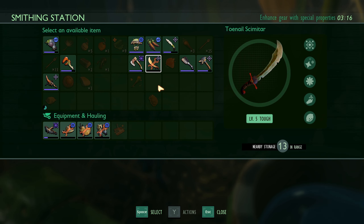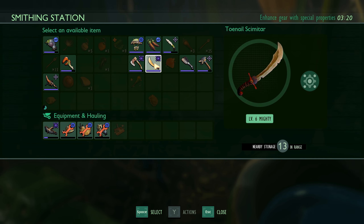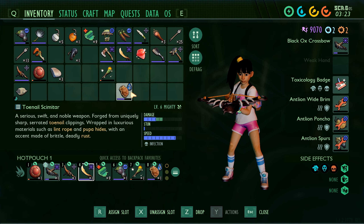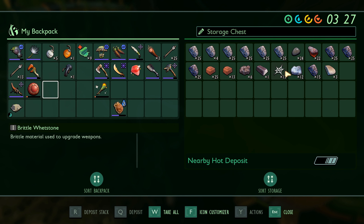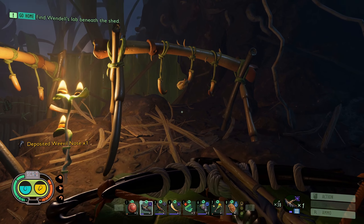Seven. Wait a minute — if I upgrade this, it's restored back. Yes! Free repair, I should say. I mean, I did say that before and then somehow forgot. Anyway, got the mighty gob here. Weevil nose, get rid of that.